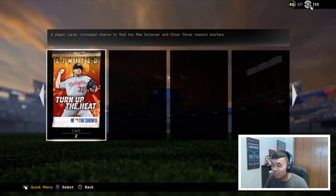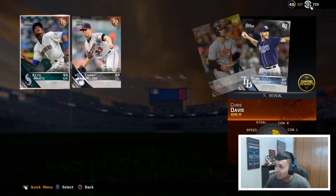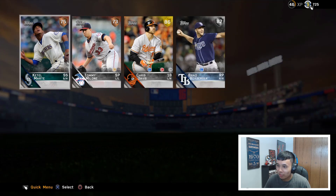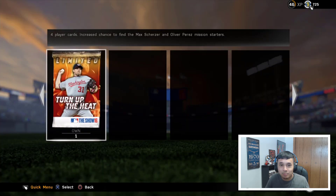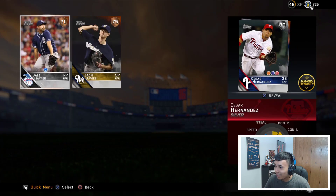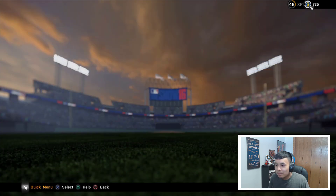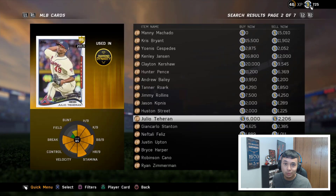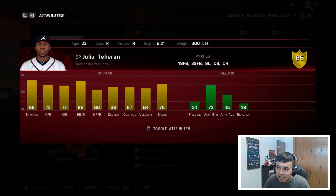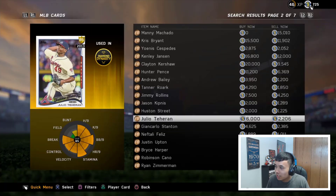The final two Turn Up the Heat packs: first we get a gold — Chris Davis, Crush Davis — that's actually a really good pull, better than what we've got before. The final pack gives us a Cesar Hernandez and another Oliver Perez. Pretty mediocre overall. There's also a new rookie flashback Julio Tejeron — his stats aren't the best but for an 85 overall it's a pretty cool new card.